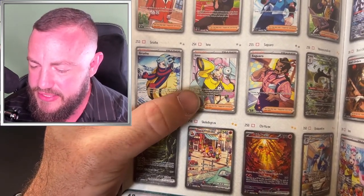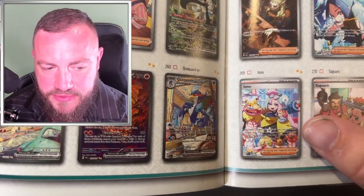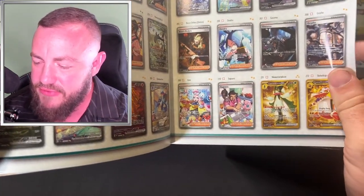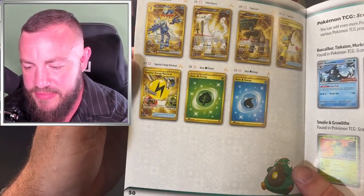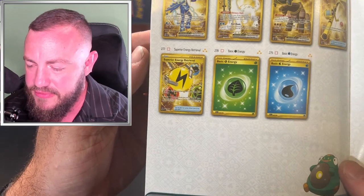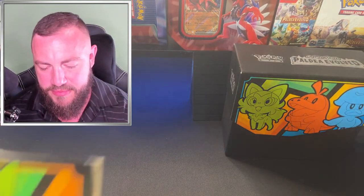The chase card everyone wants is the Iono vampire chick — that's the full art. There's the full art, and look at her little vampire teeth, that's the one you want. Personally I just want the magic Magikarp illustration rare and this gold energy right here — Superior Energy Retrieval. I think those look the coolest. Let's get into it.